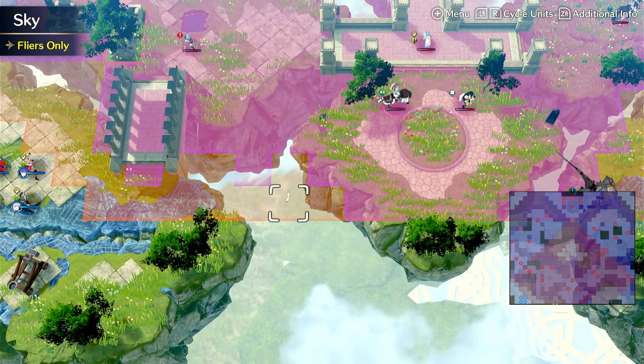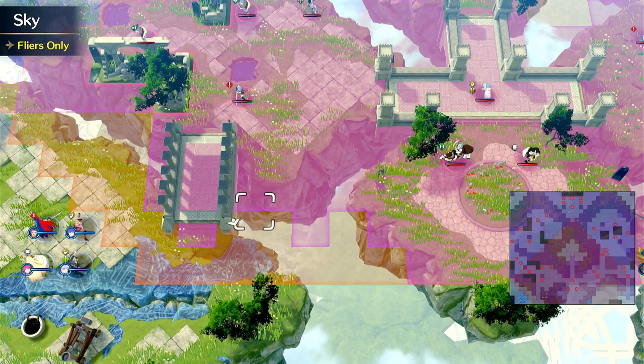So how do you break the DLC in Fire Emblem Engage? Well, the first thing to do is generally to just run DLC — that breaks the base game. But how do you break the DLC?